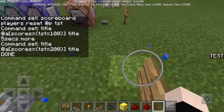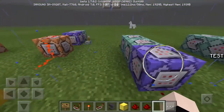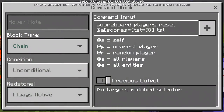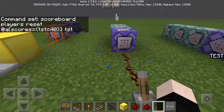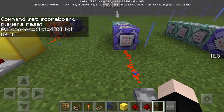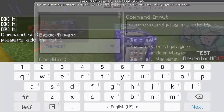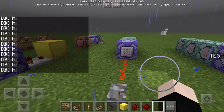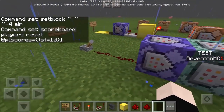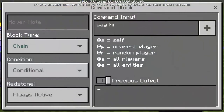The second one: execute every 9 over 20ths of a second. You can do this differently — if you want this to execute every 2 seconds, do 40 with TST like this, so it's going to say something every 2 seconds. You can also do this with every 0.1 seconds. The command is this: say hi.